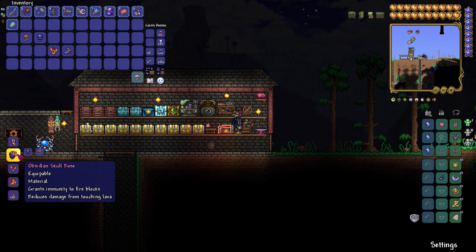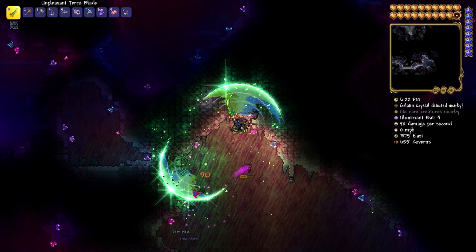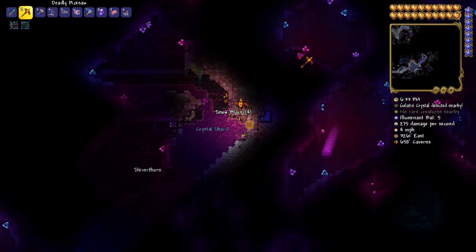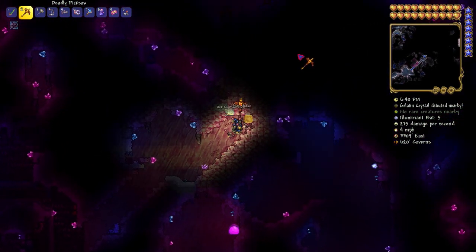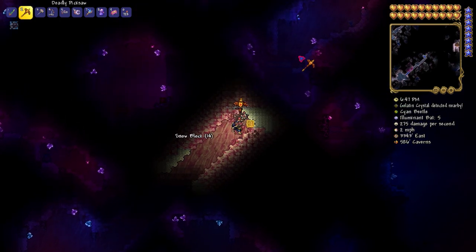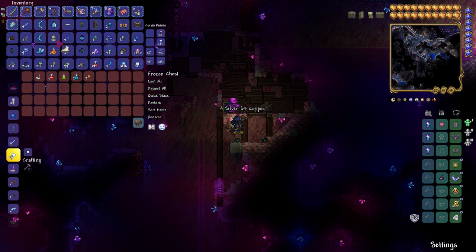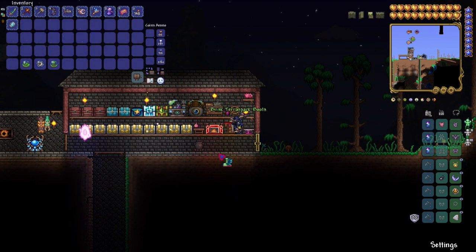Now all that was left was to make the Lava Waders and move on to the next step of the Terraspark Boots. The next thing to do was make the Frost Spark Boots, which required finding Ice Skates in one of the Ice Chests in the Ice Biome. This also took way too long. I searched and opened so many Ice Chests it was unbelievable — to the point where it felt like the game was rigged — until I finally found the one chest with the Ice Skates. After all that, we finally had everything to make the best boots in the game.